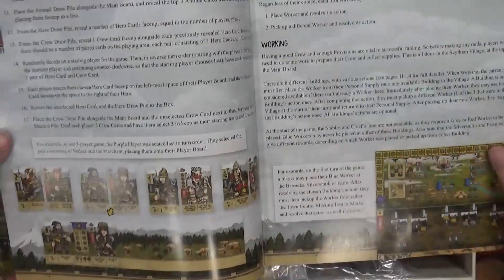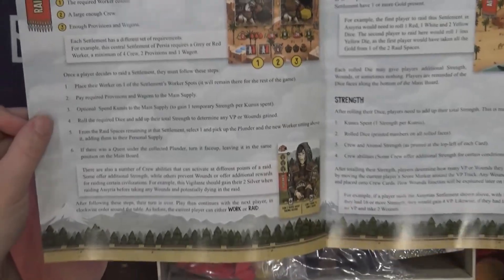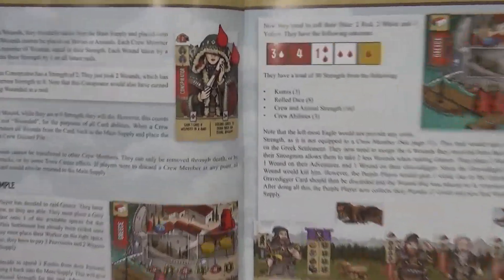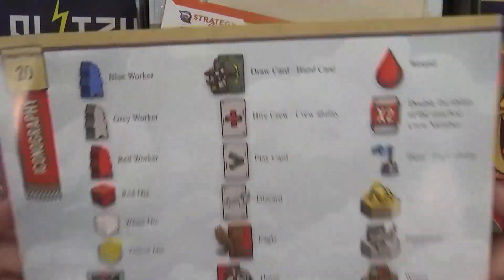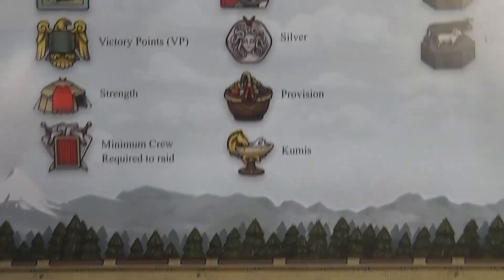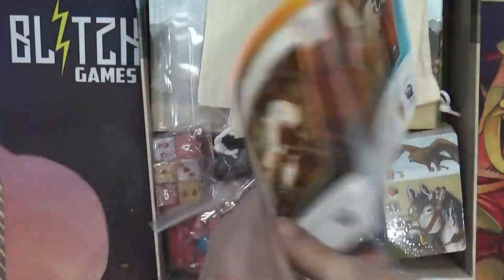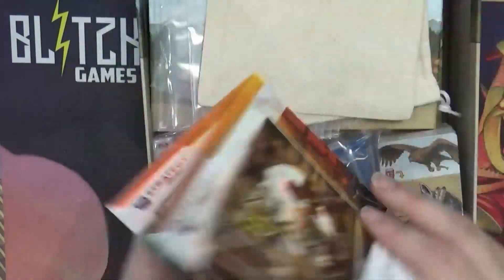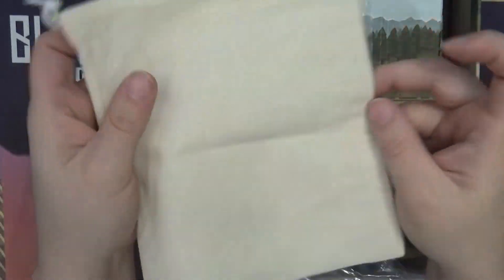Components. Some of the iconography. It must be our plunder bag — plunder bag.